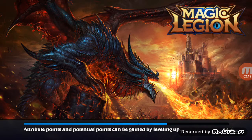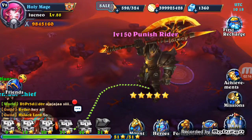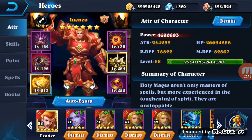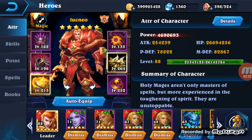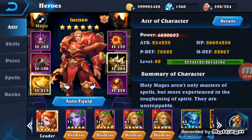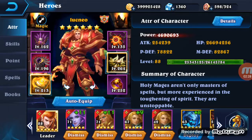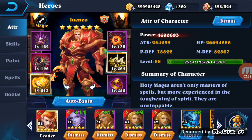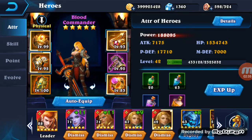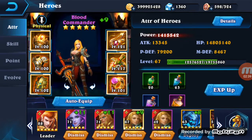I'll show you my team and what you guys need. You need to have heroes with at least 2500 attack power — that's like the norm to kill him. Less than that it's very hard. You guys need at least two blood commanders.